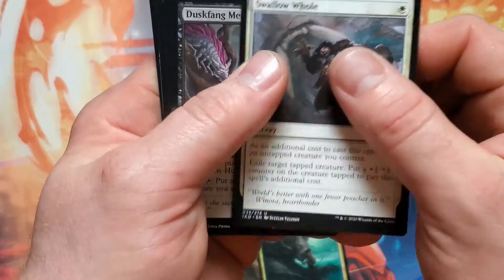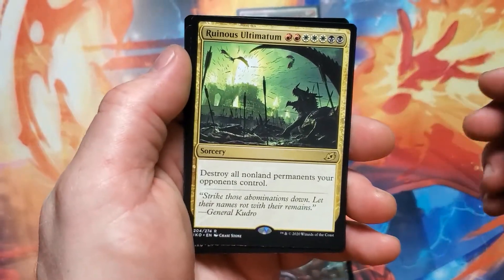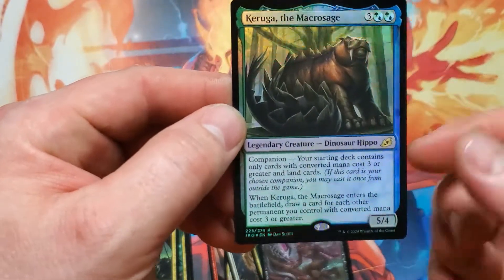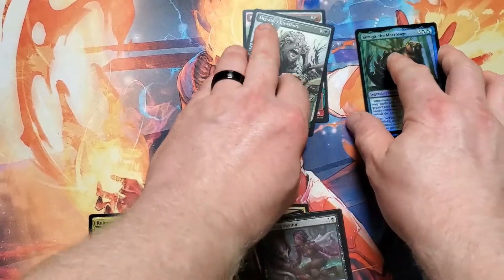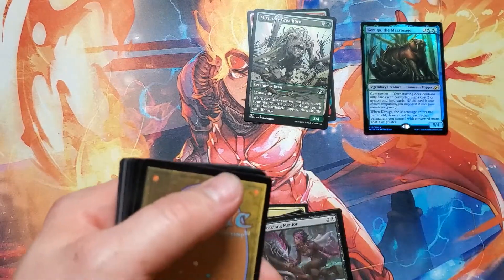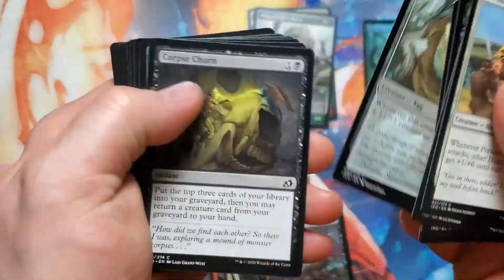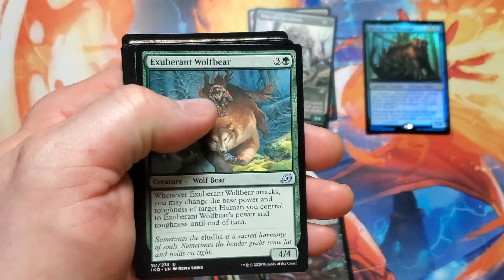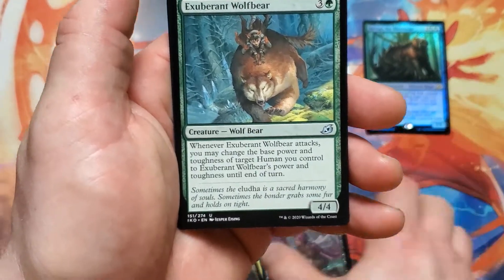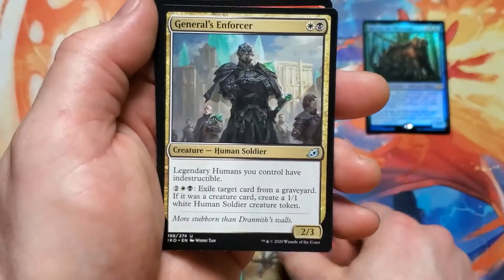Swallow Hole — this is a kids' channel. Duskfang Mentor, Ruinous Ultimatum, Kaheera the Homunculus, Kaheera the Macro Sage. I should do this on a bigger table because just like last time my spine is screaming. I love this picture still — Exuberant Wolfbear! Rune-Claw Bear has got competition, that's all I got to say about that. Lead Stampede, General's Enforcer.